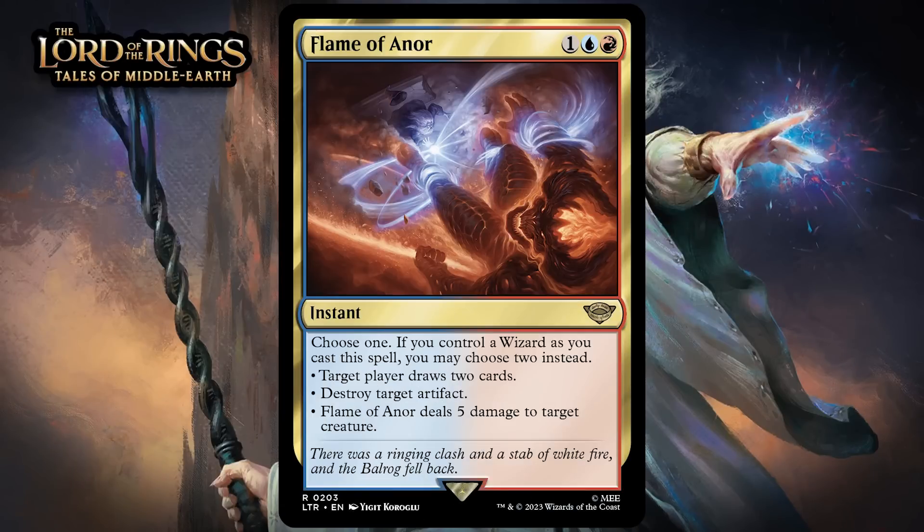Next, there's Flame of Anor, which for 1 generic, a blue, and a red, is a rare instant. Choose 1 — if you control a wizard as you cast this spell, you may choose 2 instead. Options are: target player draws 2 cards; destroy target artifact; or Flame of Anor deals 5 damage to target creature. This card would be awesome even without the wizard upside — 3 mana to deal 5 to a creature is always premium removal, and it offers additional options. If you do have a wizard, it can feel truly insane, as drawing 2 and killing a creature or destroying an artifact for 3 mana is nuts. It'll feel like a bomb if you have enough wizards in your deck, but I think the overall grade for it is a B+.